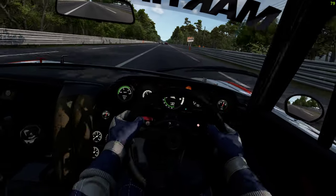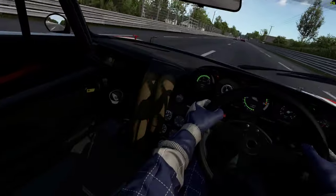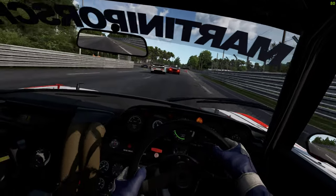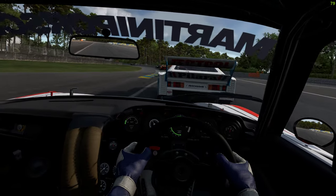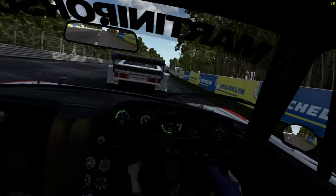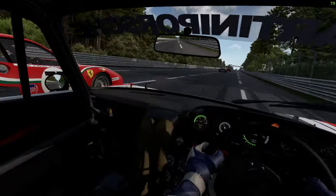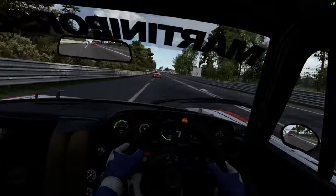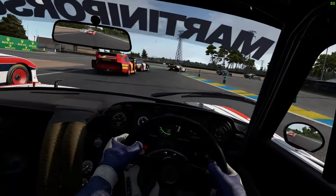Lights on the beast are like so - lighting up all the dials. Oversteer on the power, understeer as the turbo kicks in and we hit bumps. Brake a bit earlier this time. Massive lock up and I can't get out of it - I'm just going to ride it.